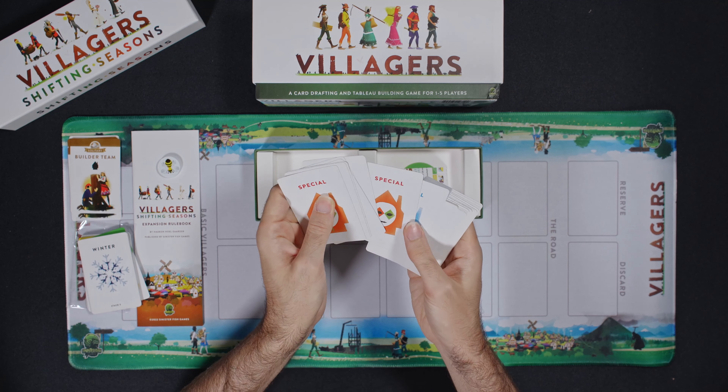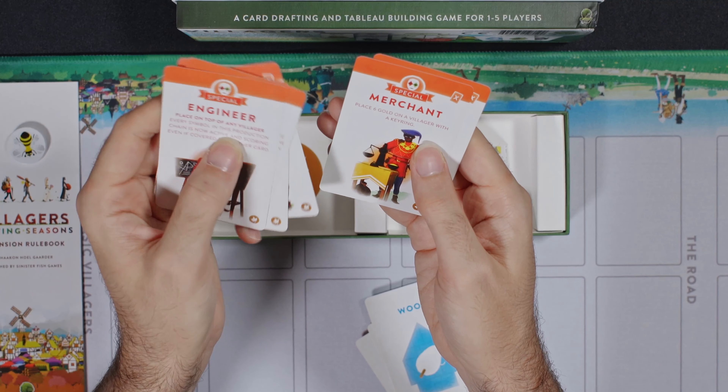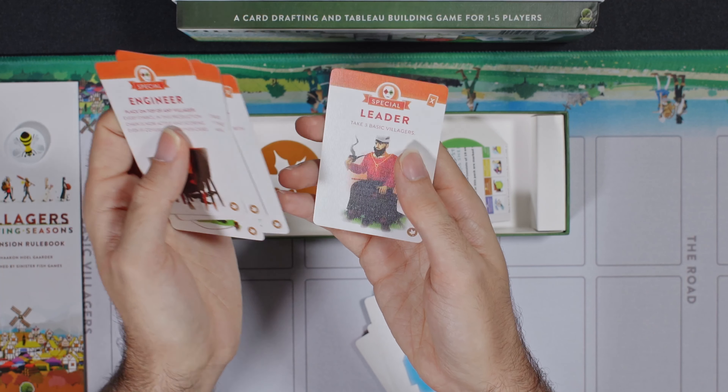Special cards — let's look at a couple. I can still appreciate the art, can't I? Play six gold on a villager with a key ring. Take three basic villagers. That's kind of cool.